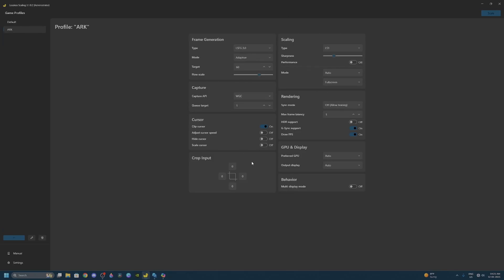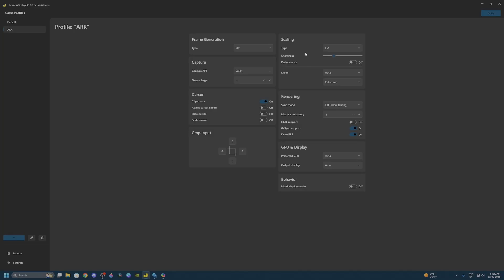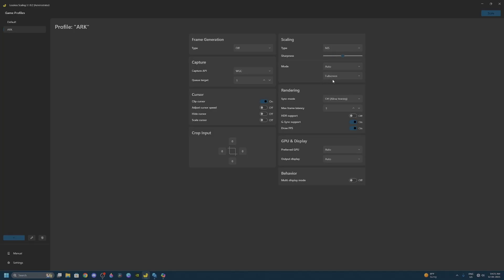By default these are going to be your settings and we are going to tweak some of them. First let's start off with the AI upscaling — turn off the frame generation and for the AI upscaling set the type to NIS, which is the NVIDIA Image Scaling. I have an NVIDIA card and I'm going to show you why this is better as per my test. Then set the sharpness to 5, mode to auto, and full screen.